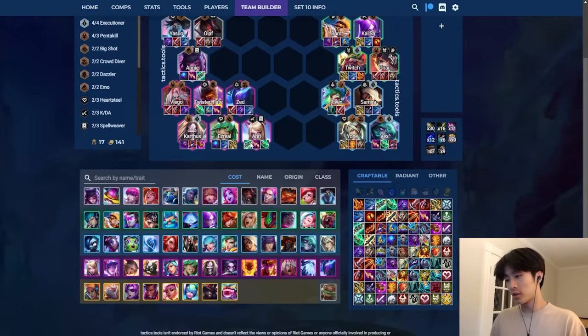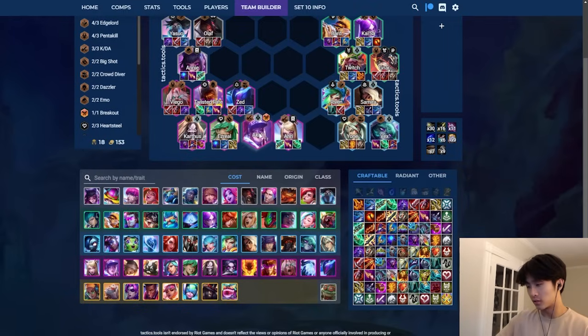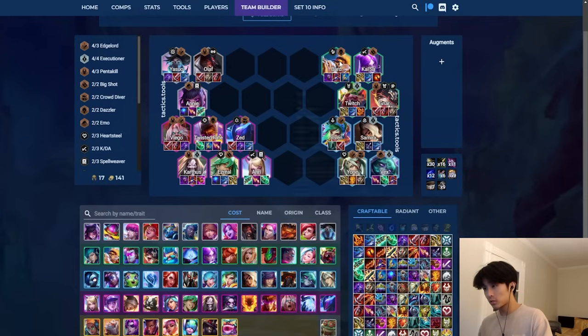Zed has extremely high single target against lots of these comps and you need high single target versus Yone and Ribbon. Zed and Ezreal are both really high single target. Ari I put here for a Superfan flex. Sometimes you play KDA - it's more like you aimed for something else like Karthus-Viego but you miss, and you only have Ari, the last empty Shojin, and you still like vertical KDA. Like seven KDA, Ari-Akali - I'd be really surprised if this wins unless it's ten KDA.